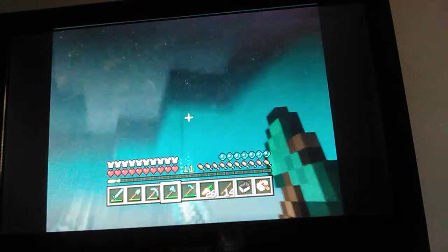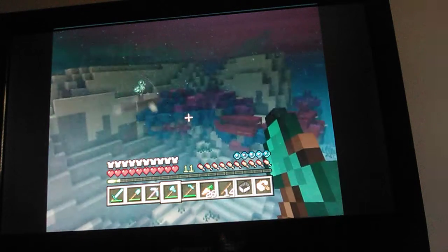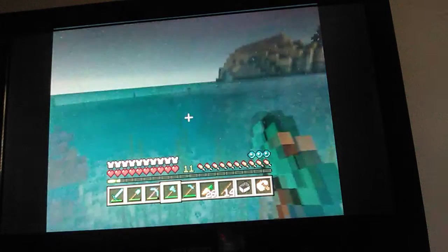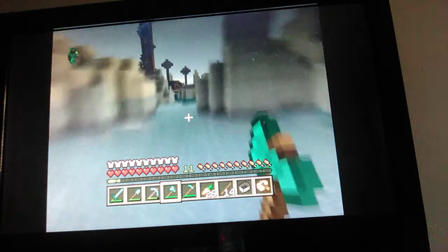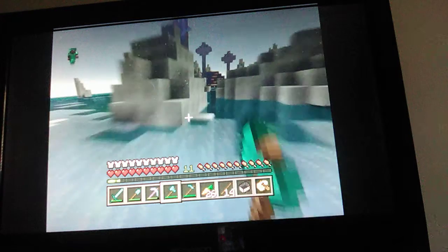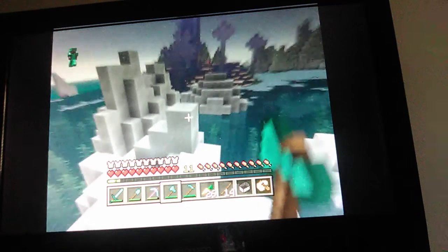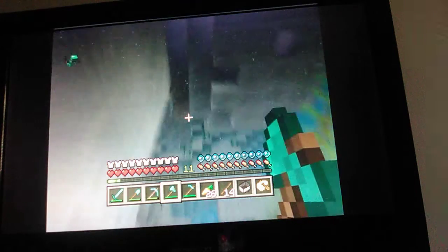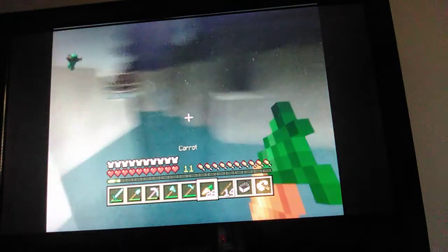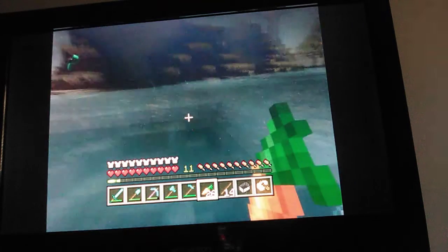And those are the dolphins as you can see — they're very very friendly creatures. There's the dolphin, part of the 1.13 aquatic update. Wait, did I say 1.14 on accident? Because 1.14 is the village and pillage update, which is supposed to be like a future update on the PS4. I don't know why it's like that.